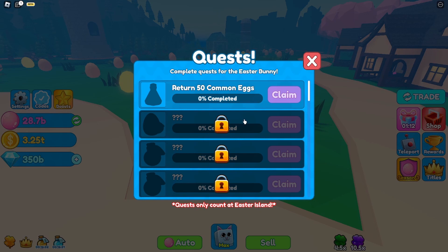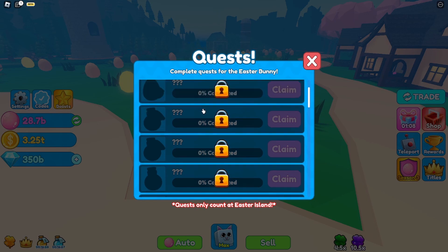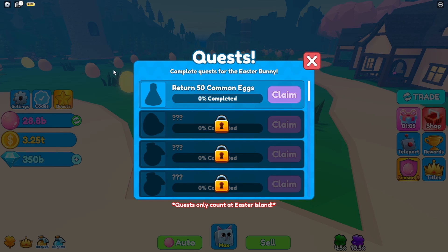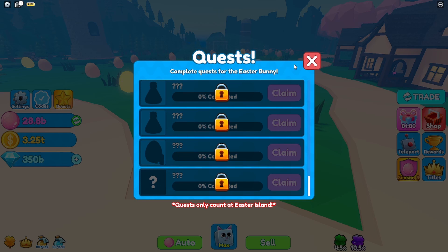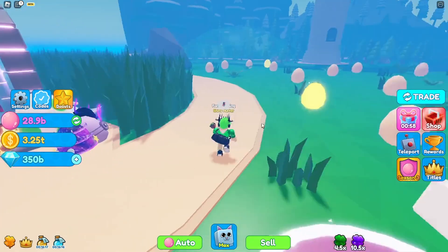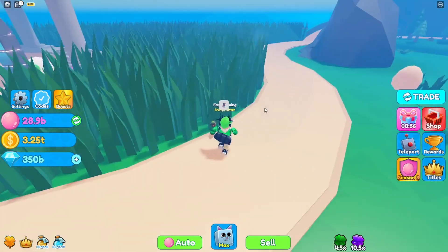Let's see the quest - complete quests for the Easter Bunny. So we gotta return 50 common eggs. Are these the eggs over there in the background? I don't know. You get a bunch of quests and lastly you get a huge or gigantic pet or whatever.